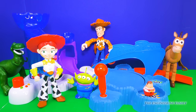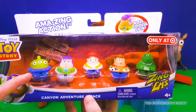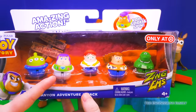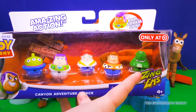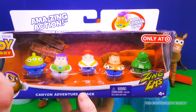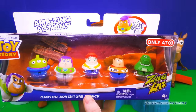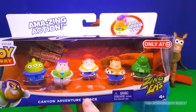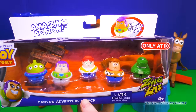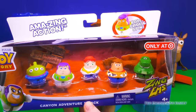I think it's time to make the game a little bit more interesting. For more fun, we can add more Zing'ems! That's right, we have our little alien friend, Buzz Lightyear, Jessie, Woody, and Rex! Now we'll have two Woodies — our Space Woody and our Sheriff Woody. This is the Canyon Adventure Five Pack. We're gonna have a lot of fun and some amazing action!